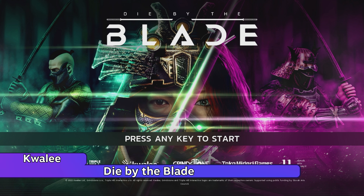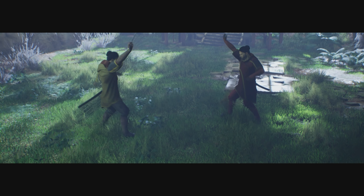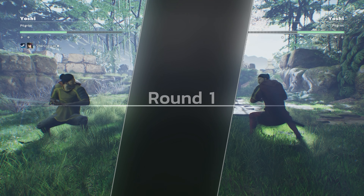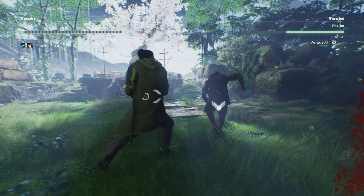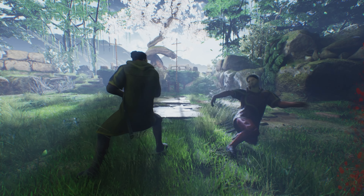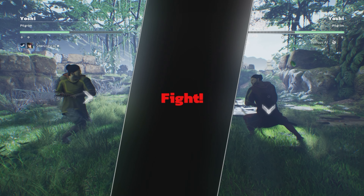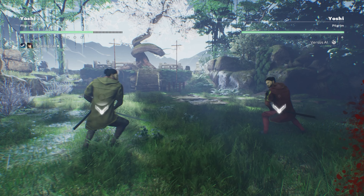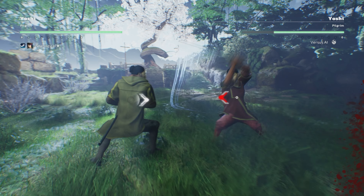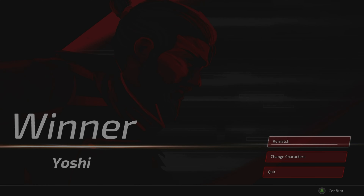Next up is Die by the Blade. Unlike some other demos on this list, this is a multiplayer demo, though you can also fight against AI opponents. You have a variety of characters and unique weapons to choose from. It's a unique fighting game where a single blow could easily kill you — one well-placed swing could decapitate your opponent. It has a guard system reminiscent of For Honor. You'll want to run this as close to 60 FPS as possible on Steam Deck.